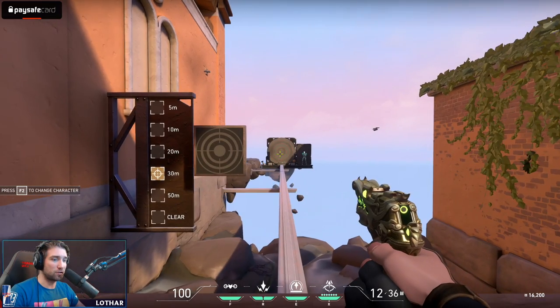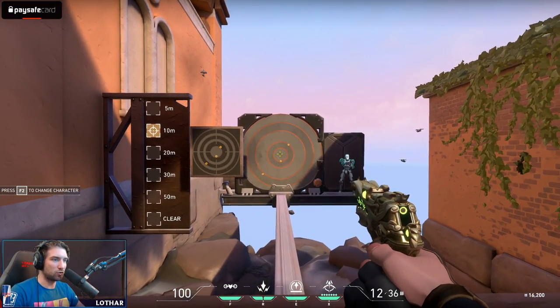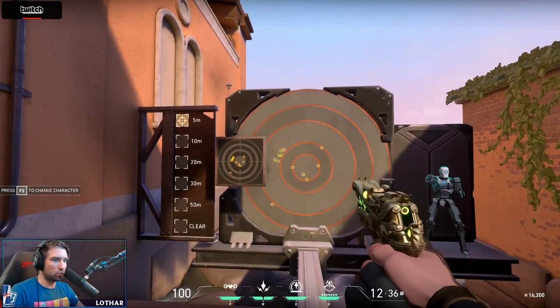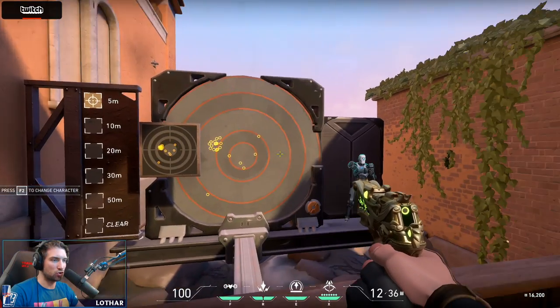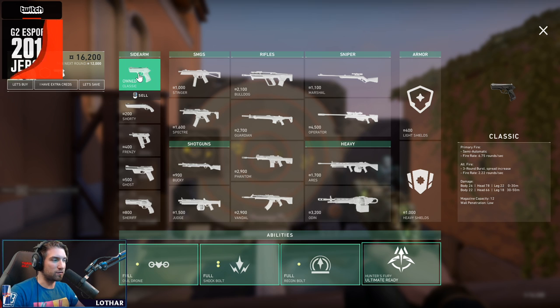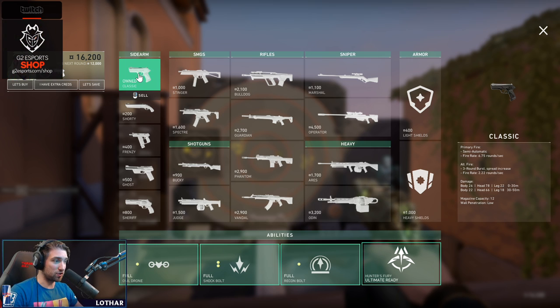This gun also has an alternate fire, which is basically a burst mode. As you can see, it's really inaccurate on long range, which is obvious, but should be pretty decent at short range. It doesn't do a lot of damage — it's like 78 to the head from 0 to 30 meters, and above 30 meters it's 66. But you can still frag out with it.